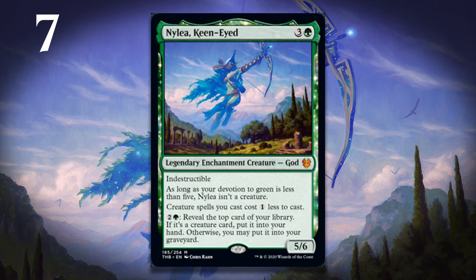If you just imagine this as an enchantment that does those two things, it would be a pretty good card. But like all the gods, if devotion gets high enough, she becomes a huge indestructible creature — not something that's very easy to deal with in this format, either if you need to use her as a blocker or attacker. She's just going to take over games a lot of the time, especially when you get to the middle part of the game and you can just sink mana into that ability. She kind of works well with herself, because if you're using that ability, chances are good that you're going to rip through more of your deck and get your devotion higher as you hit green creatures. I really like Nylea — she's going to win people a lot of games.